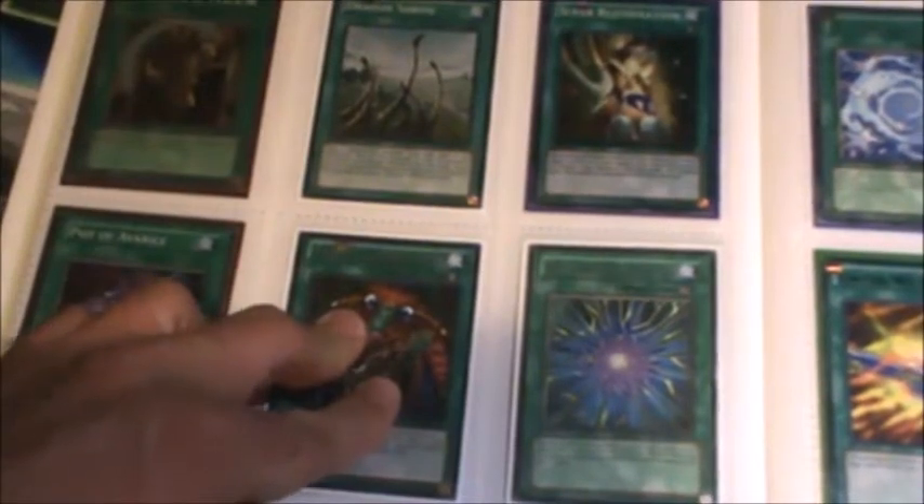All the cards up here are all super — these are all super rare Polymerizations up at the top. Down here: super Pot of Avarice, Bark of Dark Ruler, Deal of Dark Ruler or whatever it is, Degenerate Circuit. I don't know if you guys have ever heard of Penguin Stun, but Penguin is coming out in Primal Origin — it's going to be a deck, guys.